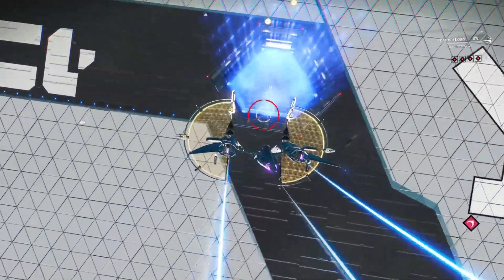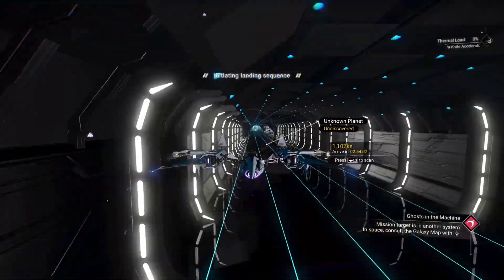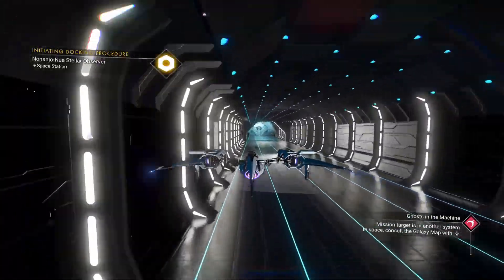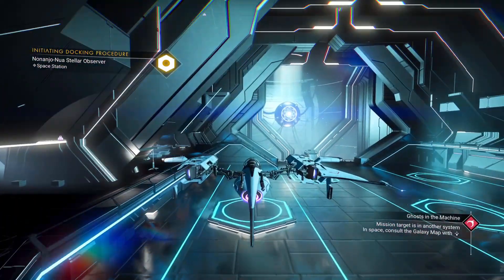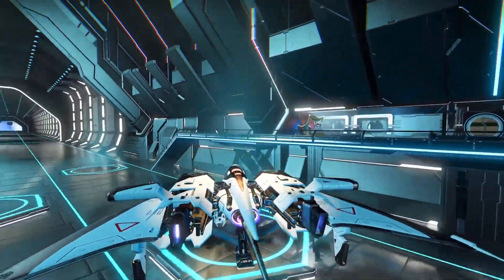If you're a new player and you end up getting into a fight you don't think you can handle, you can actually fly into the space station and it'll take you right out of combat. Once you fly back out of the station you'll be completely fine. This can especially come in handy if you accidentally shoot a space station and get a ton of interceptors after you.